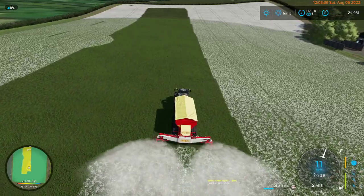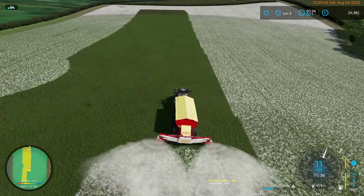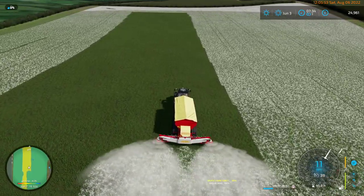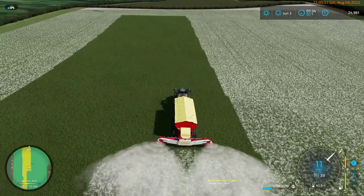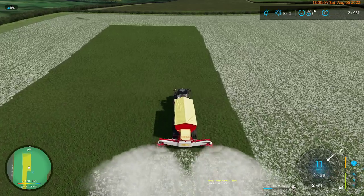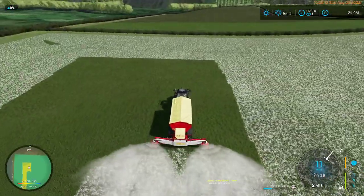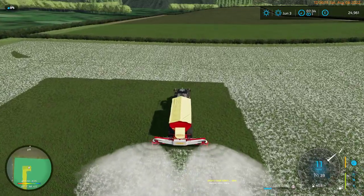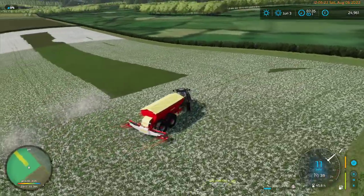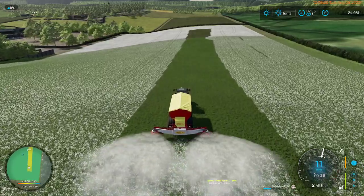We've got 24,000 in funds right now, and we've just spent 15,000 just on getting this field's pH to where it needs to be. We got about 22,000 from that tiny field there, and I think we'll get a little bit more than 20,000 for this one - so doing that will definitely be of some benefit.